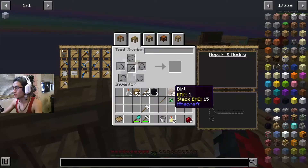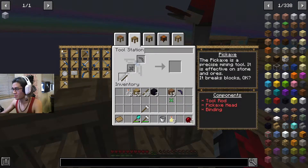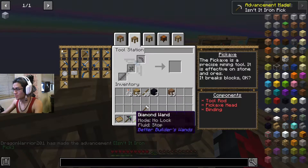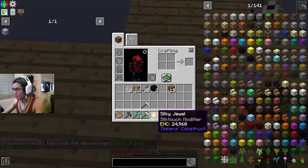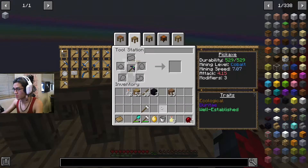All right, there we go. What should I name this baby? Doesn't matter — I didn't name mine, but stick with the theme. All right, here's a silky gem for you, which will put Silk Touch on that pickaxe. So we're putting Silk Touch on my pickaxe — yep.